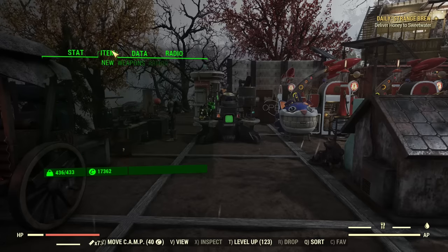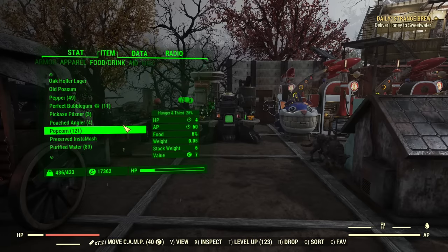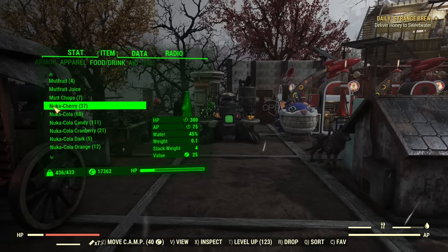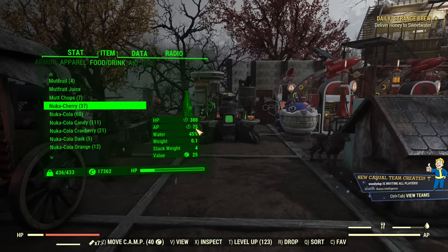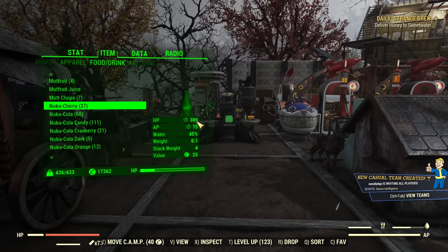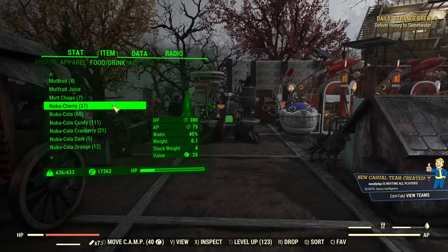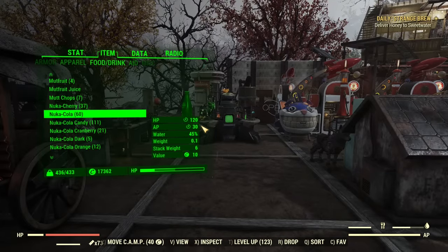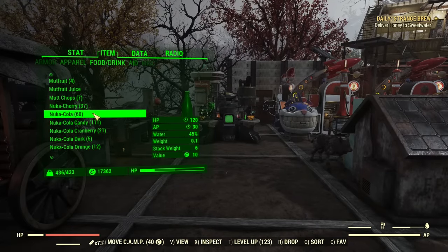So what do those Nuka-Colas do? First, regular Nuka-Cola Cherry gives 300 health and 75 AP over quite a short duration, so that's incredible healing if you need it. Of course you can use multiple to heal even more. Regular Nuka-Cola is not amazing, not bad, but I mainly use it for crafting of other stuff.